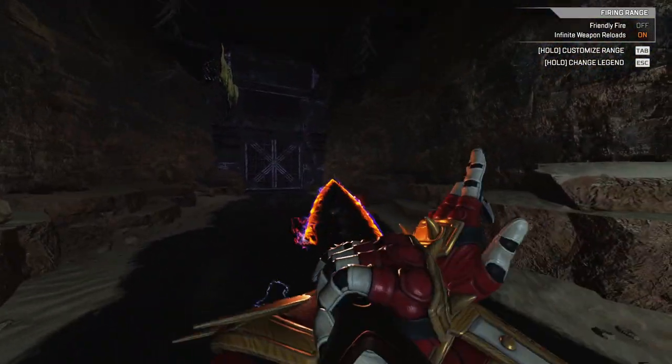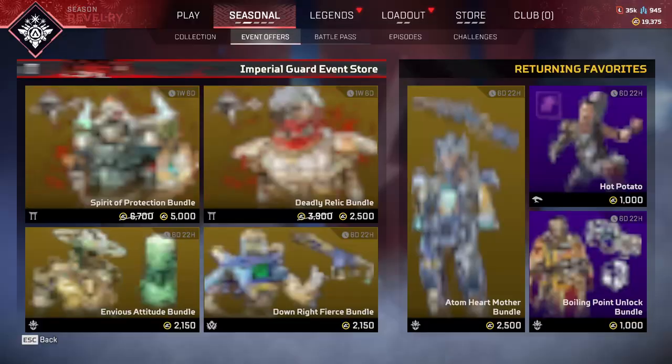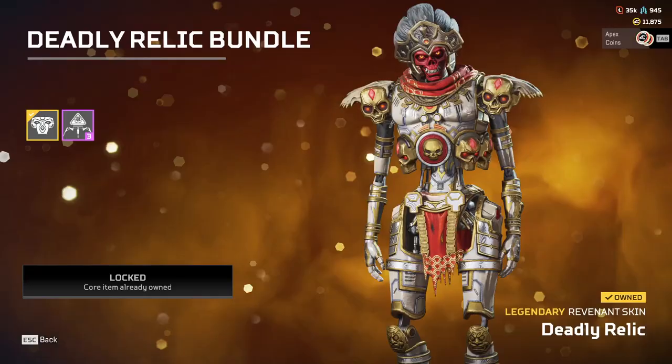But anyway, don't waste your money if you don't want to. But make sure if you are gonna be buying it, you do exactly what I say so that you get it as cheap as possible. First, go to the event store and buy these two bundles. You'll get 10 of the event packs just from doing that and you'll also unlock two of the legendary skins.